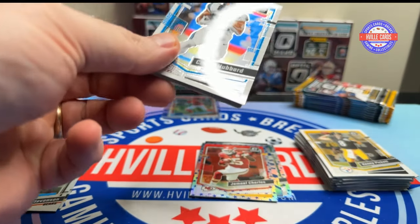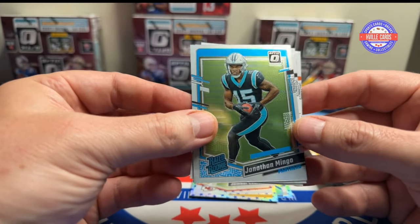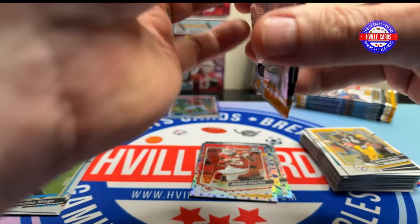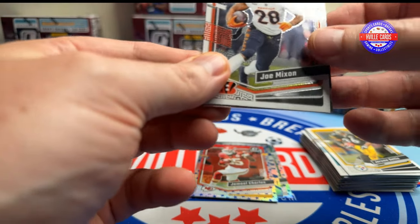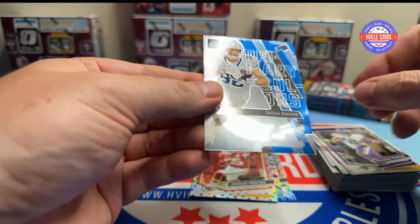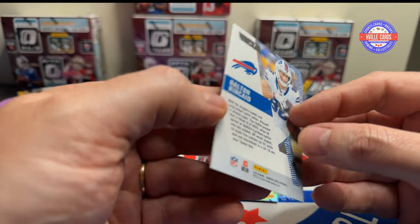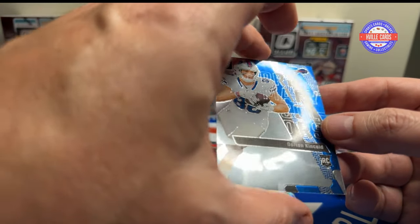Keep going — I got Chuba Hubbard, a Jonathan Mingo hollow, Jerome Bettis and Zavion Howard. I've already lost track of which side I'm on because I have an attention span. Then Joe Mixon, Anquan Boldin, Alexander Madison, and a Primary Colors card of Dalton Kincaid.